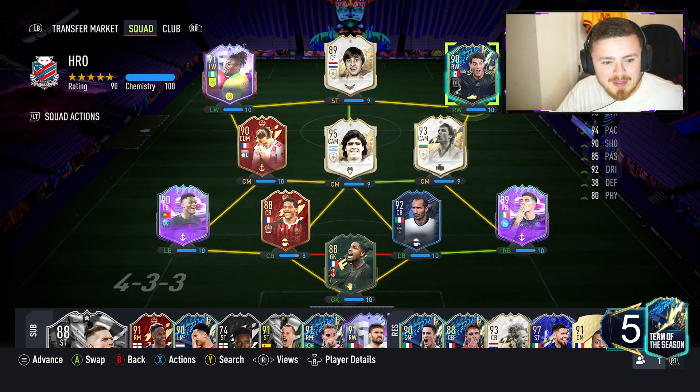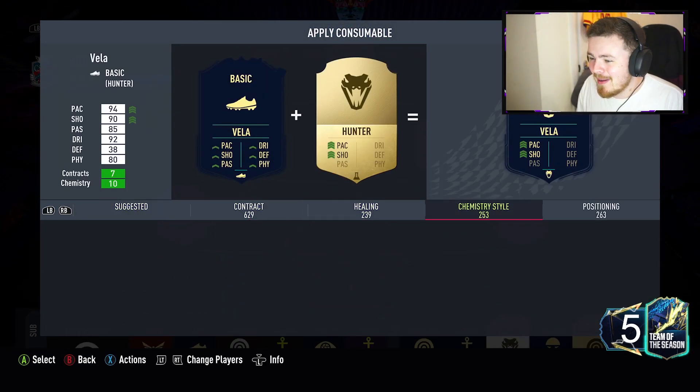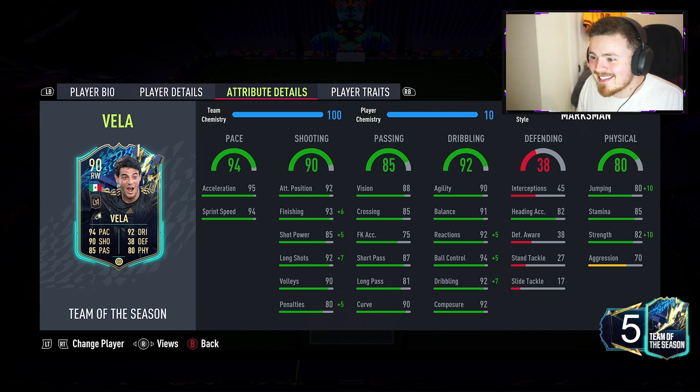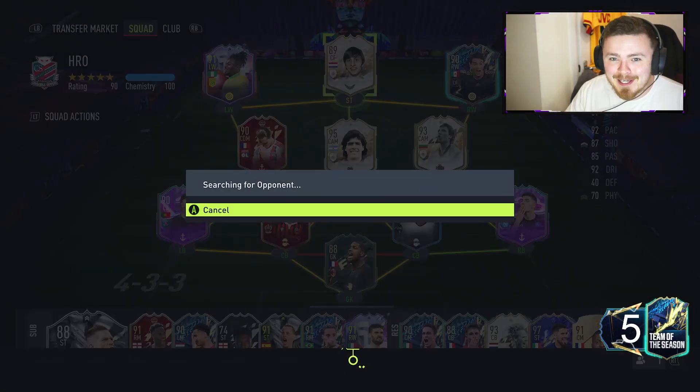Four minutes since release and we've smashed out the SBC very, very quickly. It is Marksman - the 100% recommendation is back on Marksman. Shooting, dribbling and physical boosts. Let's see what that does to our man's stats - 99 finishing on the card, shot power, long shots - happy days, and some essential dribbling stats boosted. I'm excited to use this man. The left foot finesse shots alone get me a little bit giddy. Let's do this - division gameplay, let's go.